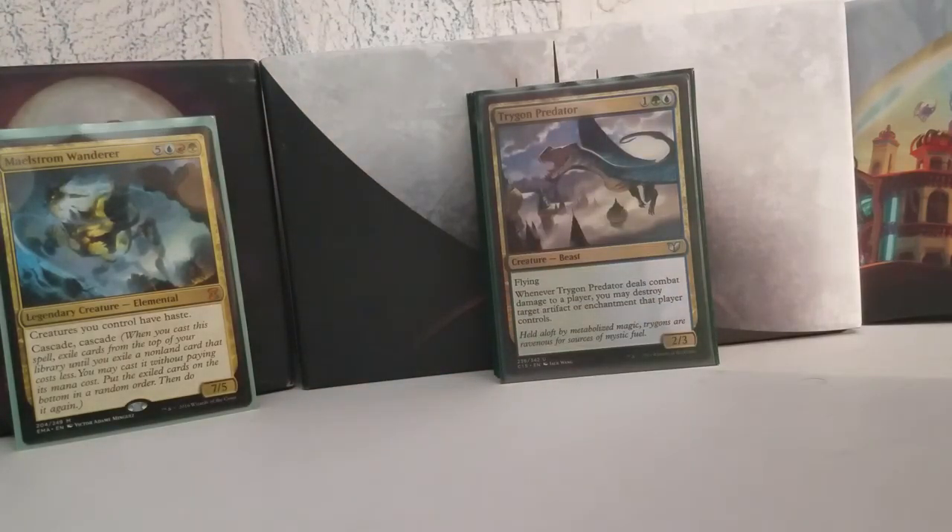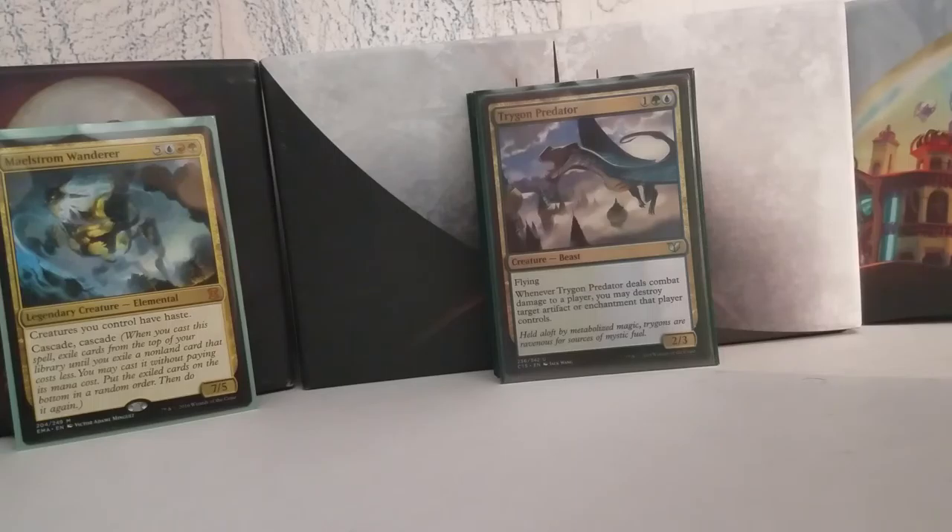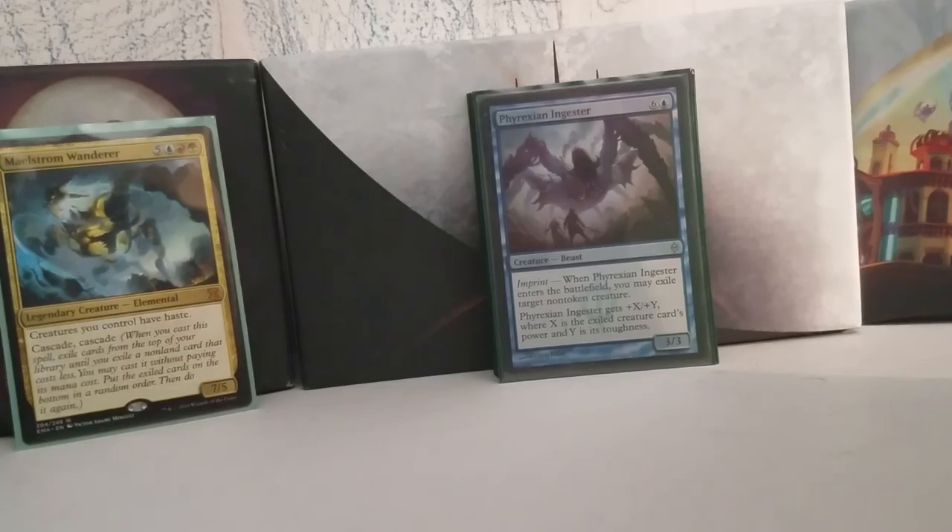Thornling Predator is a 2/3 with flying for one, a green, and a blue. It's one of the more disappointing cards in here, but it's a really great utility creature because whenever it deals combat damage to a player, you destroy target artifact or enchantment that player controls. So it's a great way to deal with some permanents in a deck that doesn't really have a whole lot of removal. Phyrexian Ingester is a blue duplicate that gets bigger than whatever you exile with it.